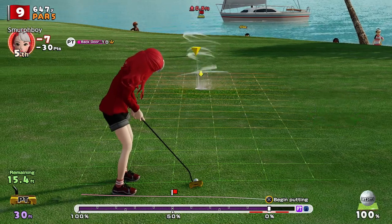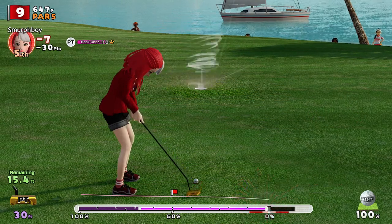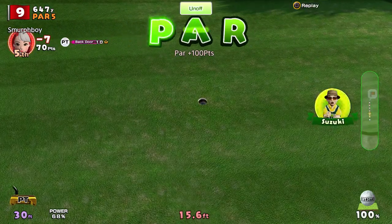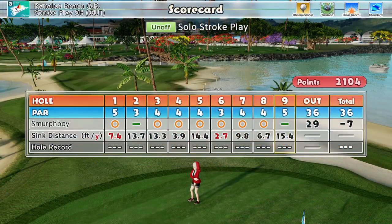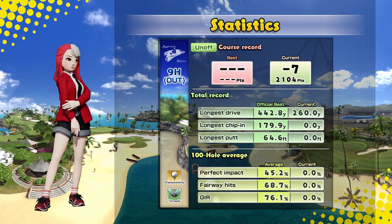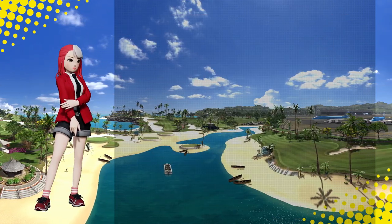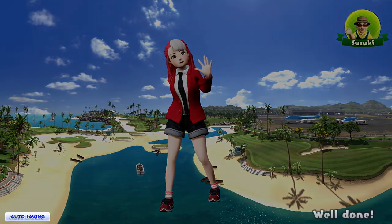Every shot so far has been absolutely terrible, yet we've got a chance of a par. That is not how you play that hole. It's seven under - not my best round, but we've got a score on the board and that's what we were trying to do. The stats are not gonna be pretty, are they? Just not even talking about that. Hope you enjoyed it - please like, share, subscribe. Please leave a comment even if to tell me how terrible that round was. I'll see you next time.